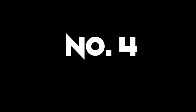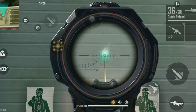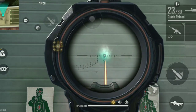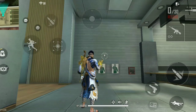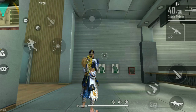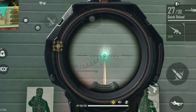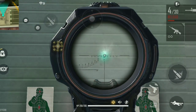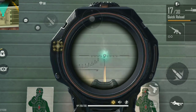Tip number 4: many new players spray the entire magazine of the M4A1 or any ARM gun all at once - you should not do that. If you burst fire, the recoil becomes very controlled. You can see that after 20 bullets the recoil starts to increase.